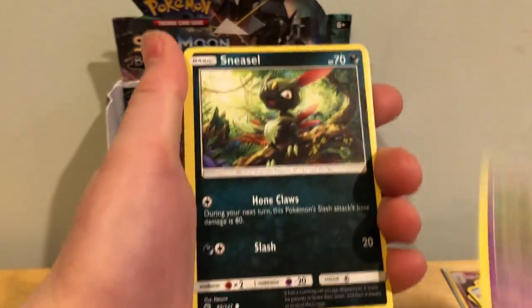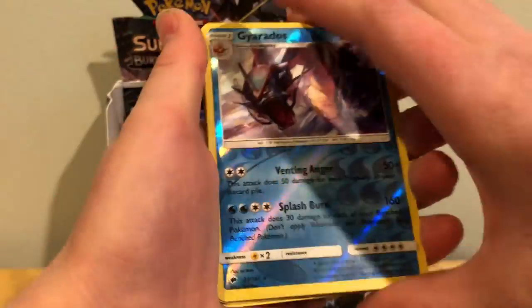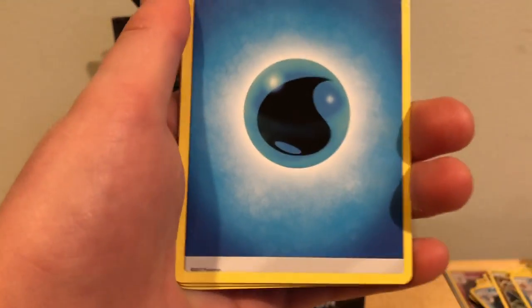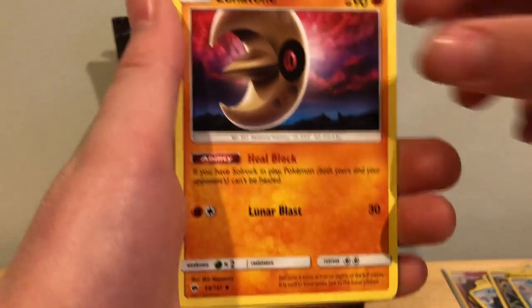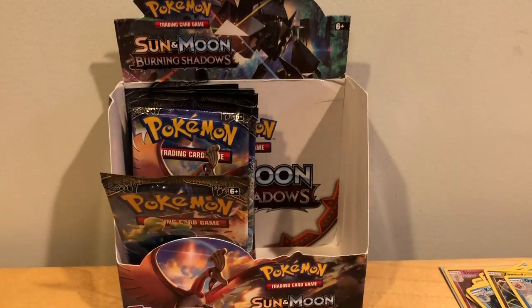Caterpie, Sandygast, Venipede, Mr. Cards, Sneasel, Alolan Vulpix. Reverse Holo Gyarados — so I guess I have the Holo and the Reverse Holo. Water Energy, Wicke, Rhydon, Lunatone, and Bruxish which is the Rare, a non-holo rare.